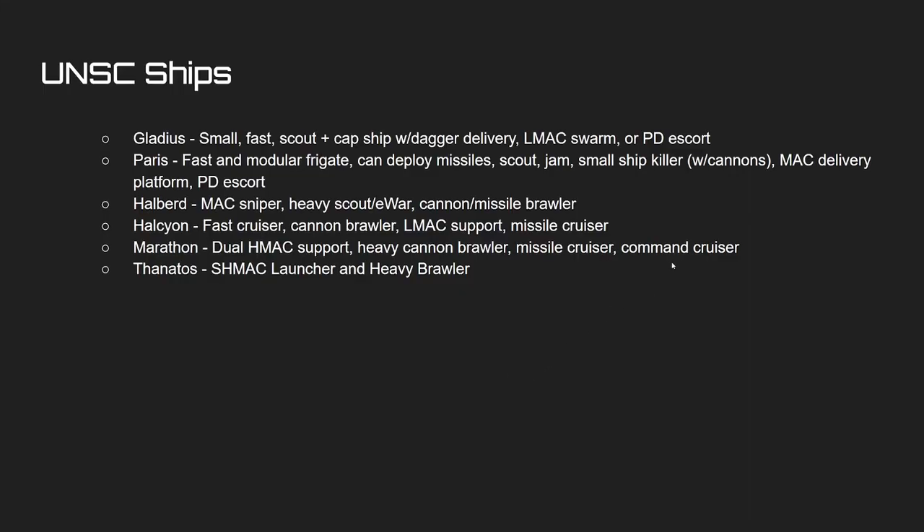That's the general specifics for the UNSC. The basic strategy: UNSC sits back, snipers with MACs, uses long-range clusters and S4s to wear down the enemy, and if needed gets in closer with a Paris or Gladius fleet to shred light ships. That's the basics of NEB and the basics of the Halo mod. Thank you all — you are now officially declared experts and are expected to share your newfound wisdom with the rest of the Nebulous and Legends of Reach community.